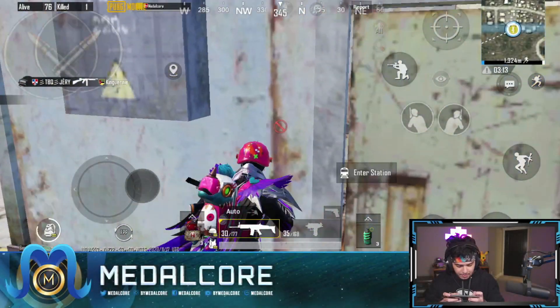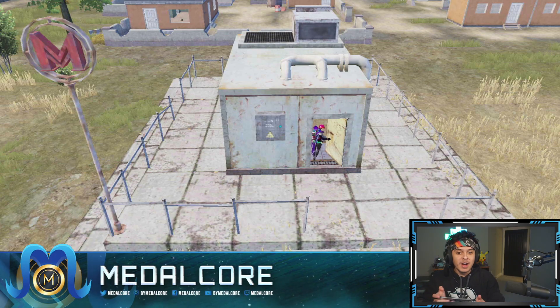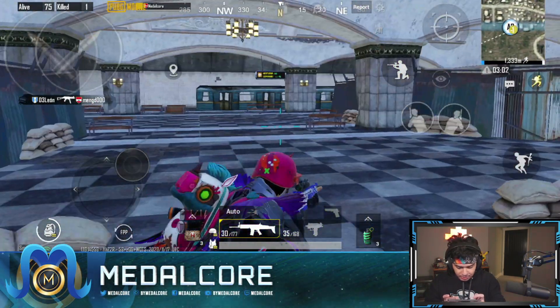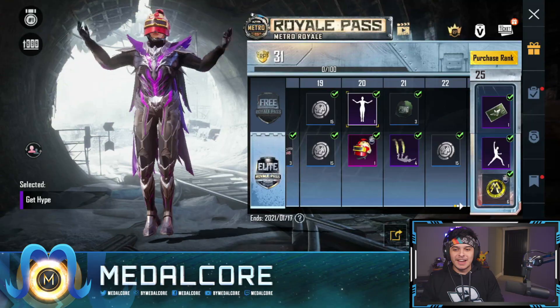How do we get in here? Oh here we go — enter station! There's a whole animation. What the heck, oh my gosh, this is so crazy and there's even loot down here. I like that emote, I like that a lot — get hype emote.